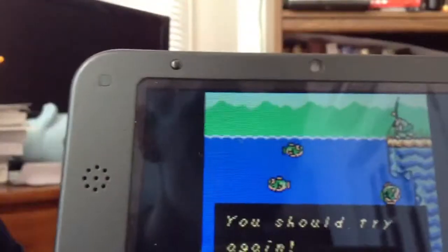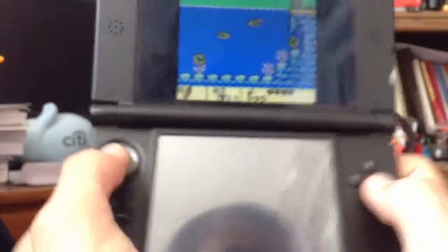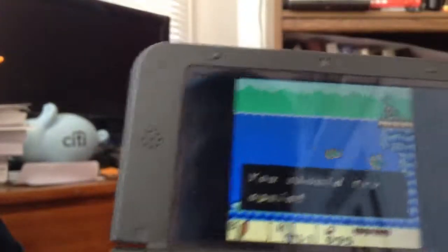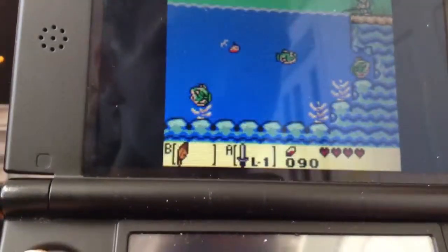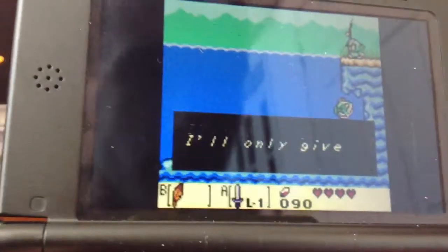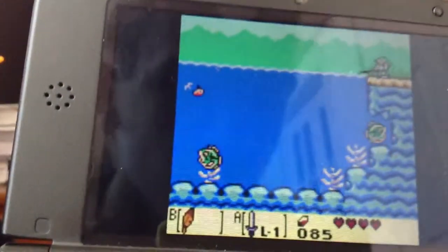I'll only give you a 5 rupee prize for that - you should try again. This is why my 3DS XL is shaking - it's because I'm doing this. We have to do this over until the last fish. One of these fish - if you catch them in, you get 20 rupees. That fish right there - if you catch that, it only happens one time - you get 20 rupees and a piece of heart.